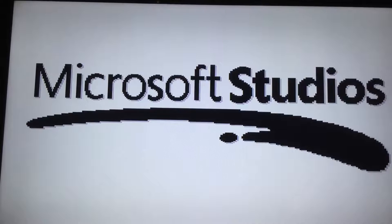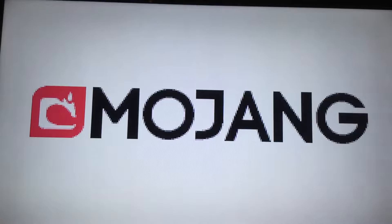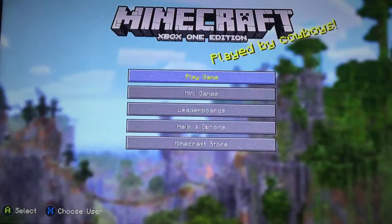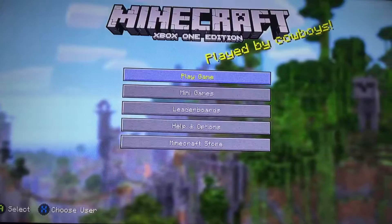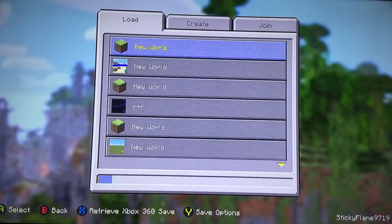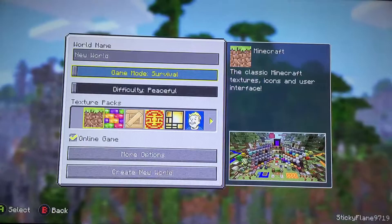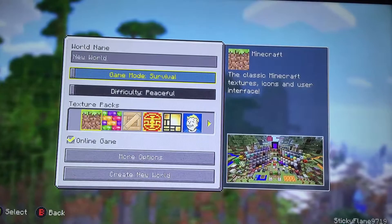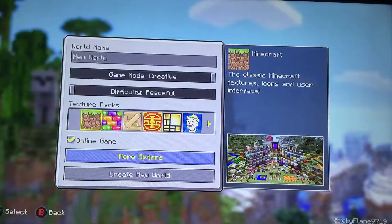Looks like we just started this up, everything looks good. Let's get it going, let's start this. Okay so we just got in here. Let's just play and that will create a new world. Sorry the camera's kind of moving, guys.